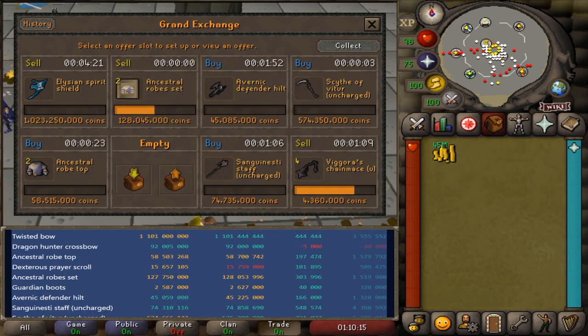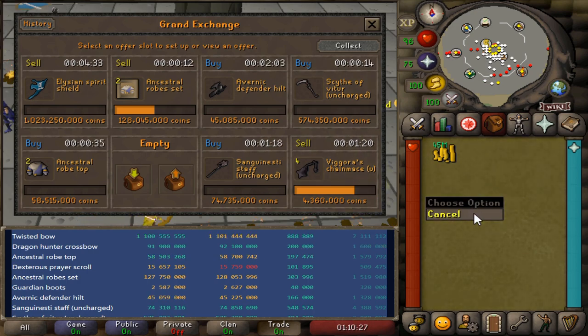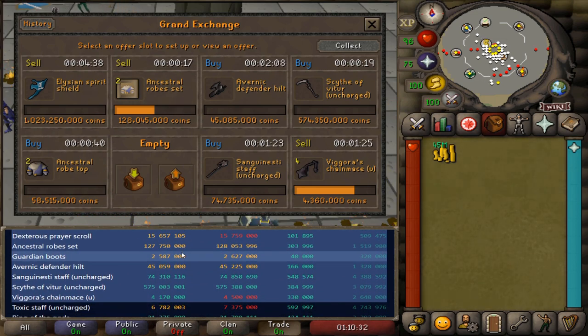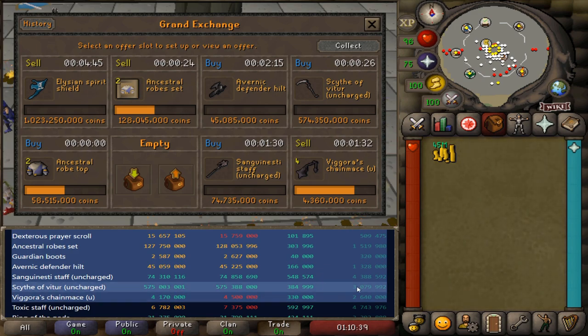It's not a horrible loss. It does look like my prediction was wrong, and the Scythe of Vitur actually looks like it wants to go up in price here. So I'm still listed underneath the margin, but only by about 200 to 300k. We're going to try to pick one up for a little bit of a discount since we're currently down on this Elysian. The Scythe just bought for 575 mil as well - the margin is really, really tight on the Scythe, which means it's going to make a big movement up or down here in the short term.